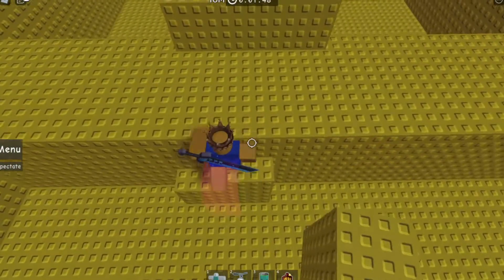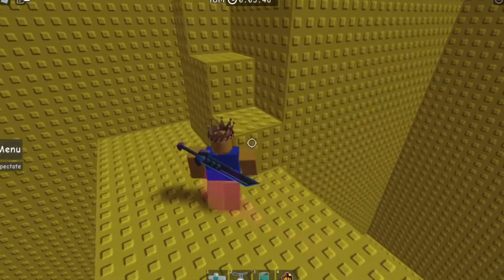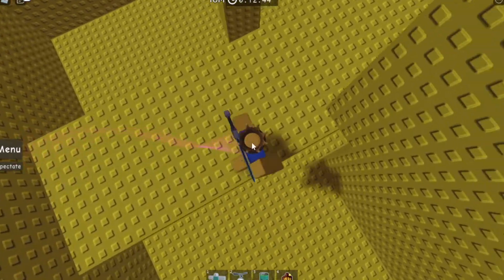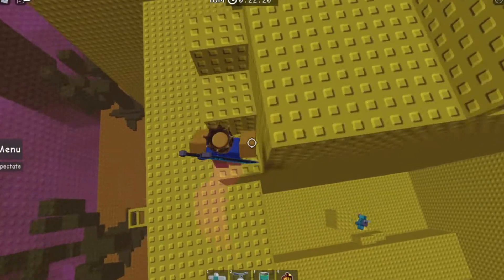Let's get started. The first thing we're going to start with is floor one, obviously. You can get through by just jumping up, jumping up, jumping up — and don't fail, that is just dumb. And now we're here so we can do some more options.